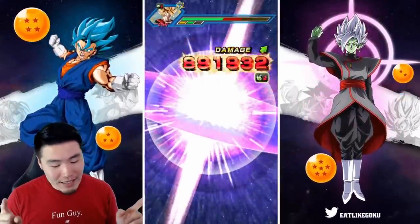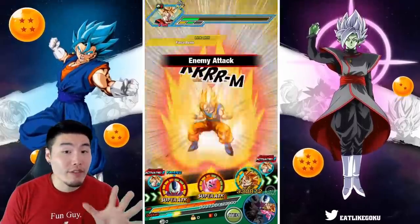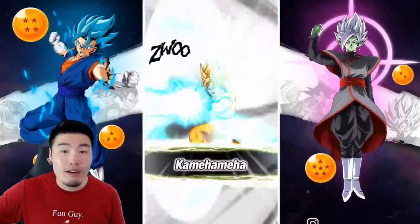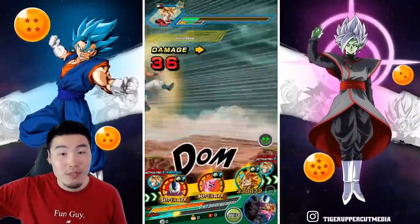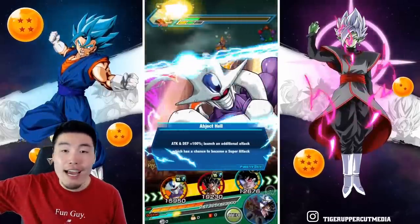I would say Gogeta and Vegeta without dupes, right at 55%, are still better than like 90% of the units out there who are at rainbow status.